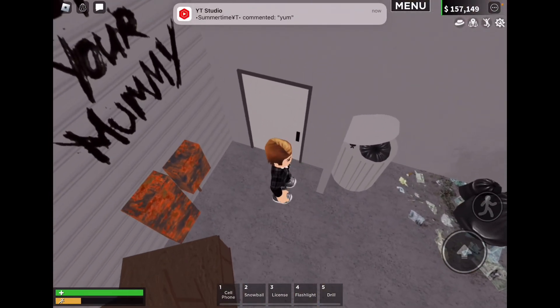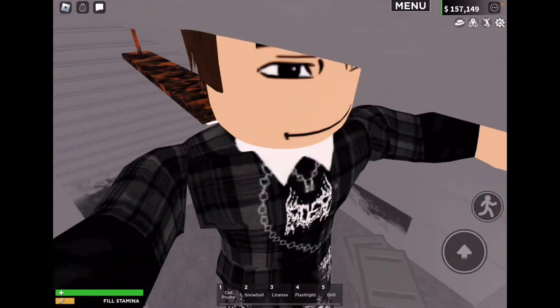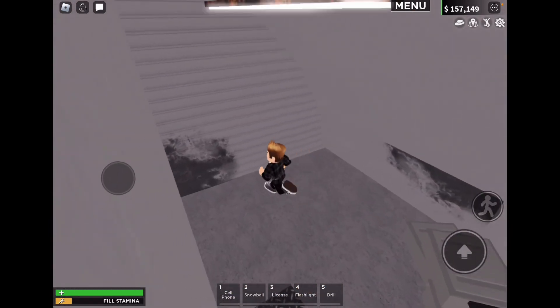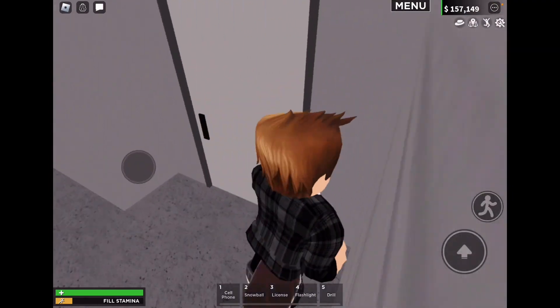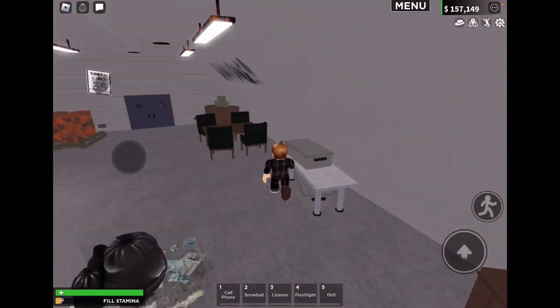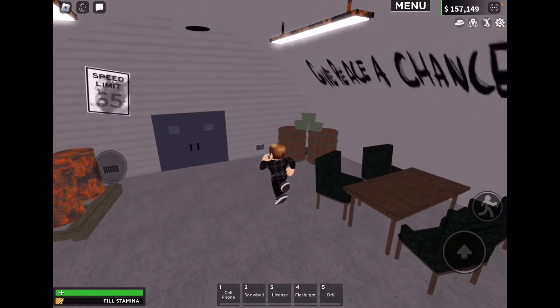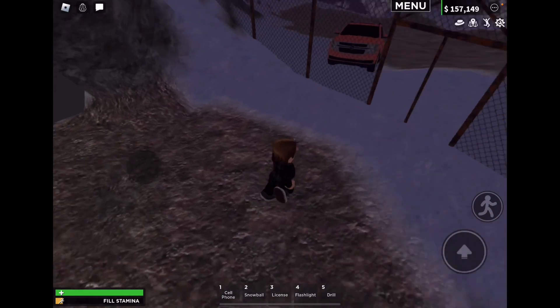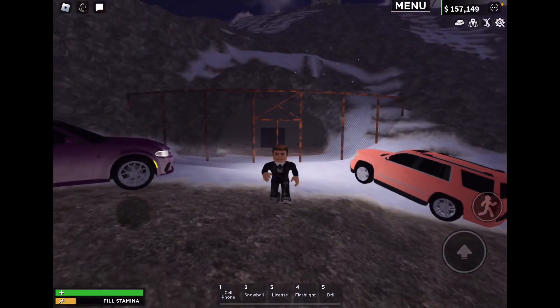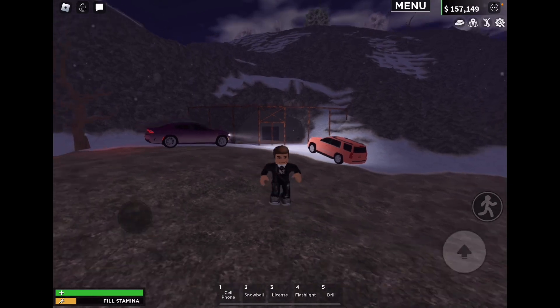We found another door - someone commented on one of the videos, you've got a shoutout now, well done. There's just another safe, nothing behind there. There's an ammo box which I assume you can fill your guns up on, and there are tiny vents. Otherwise I think that's it for the criminal base. That's the end of the video - goodbye!